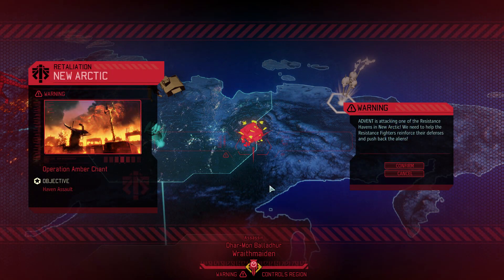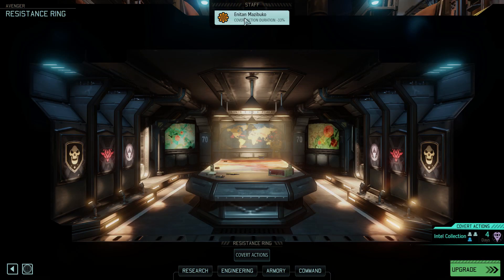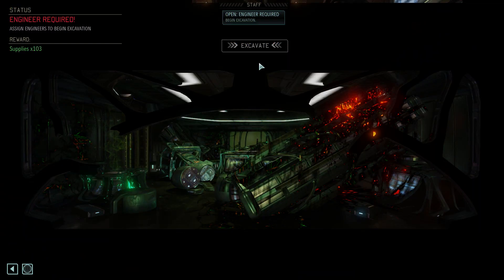Welcome back everybody to XCOM 2 War of the Chosen. We're doing a retaliation mission called Operation Amberchant. Before we go there I want to remove the engineer from our resistance ring and start clearing out one of these places.